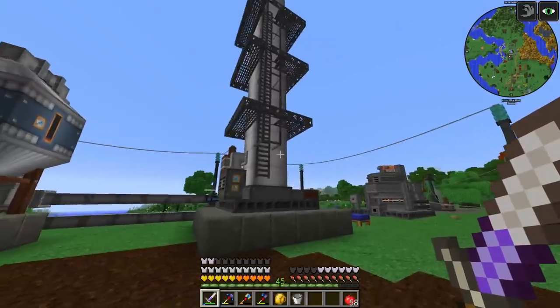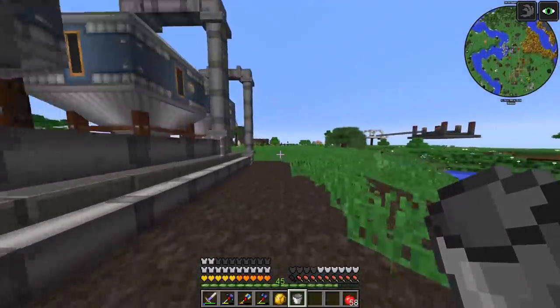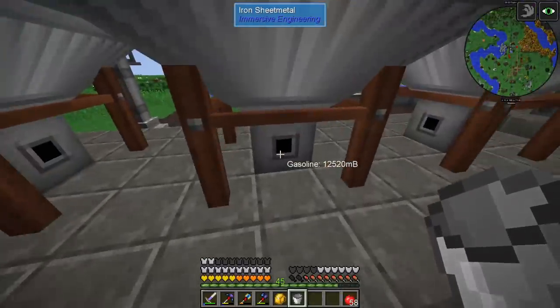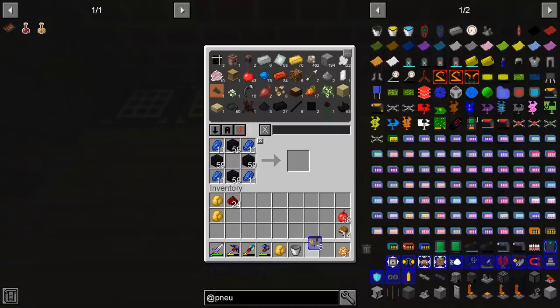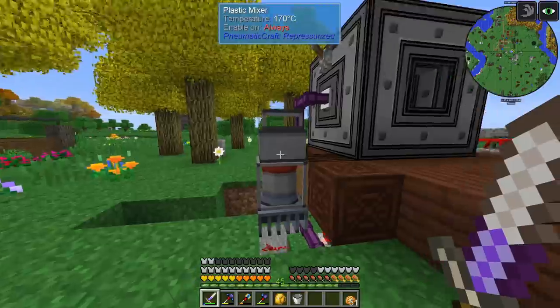The first distillation tower takes oil and gives us nafta and diesel. We take that diesel and put it inside a second distillation tower, which gives us three additional fluids: one is kerosene which we need to make rocket fuel, the second is gasoline which I haven't found a use for, and the third is lubricant which I used to make some speed upgrades. We don't have a crazy amount of each one but it's not that bad. I also added a security upgrade to the Pneumatic Craft machines so that they do not explode.